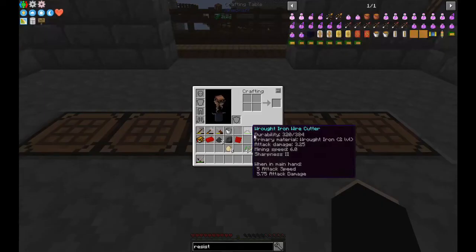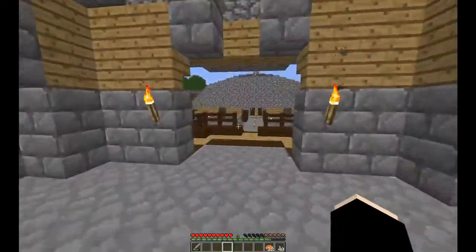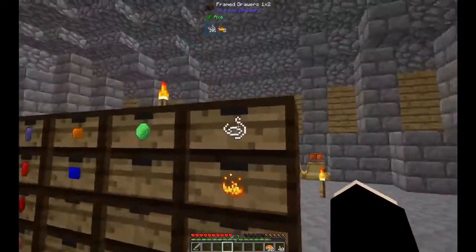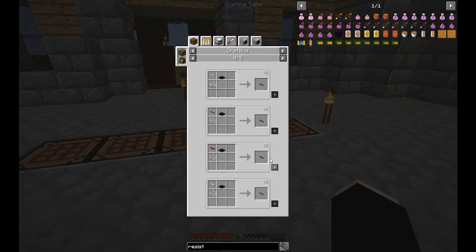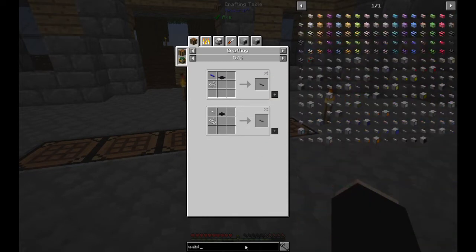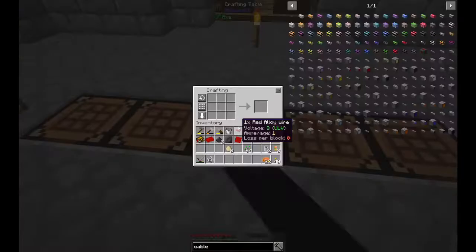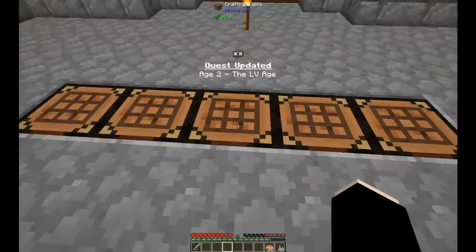I'm trying to think what I used them for - I made some cables before. I made tin cable - it was for the electric motor which I used for the servo but then didn't use. Let's see if this recipe is shapeless or not. It is. So we have the cable. And now we can make a basic circuit.